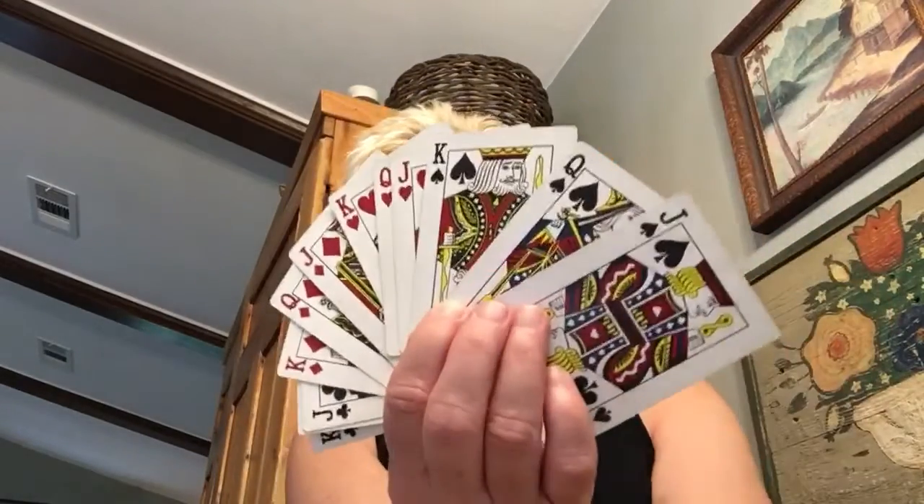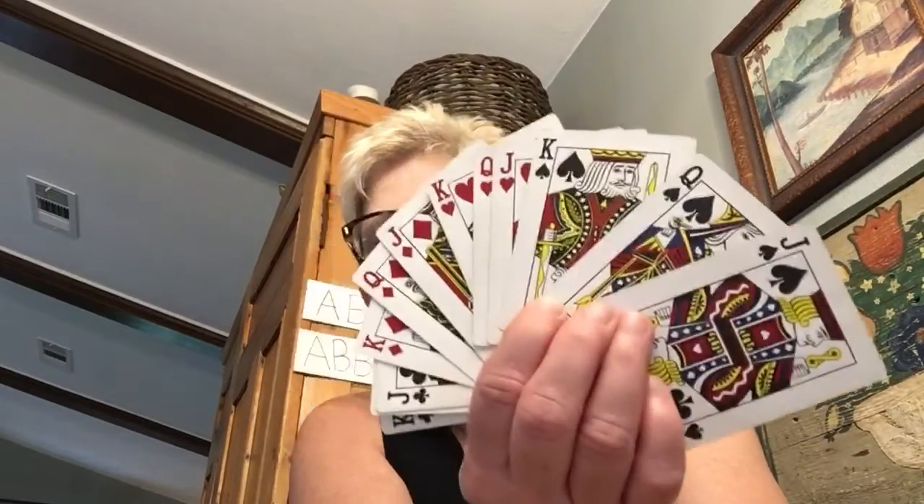There are also some cards in the suit that we're not going to talk much about today, but these are called face cards. All that means is that there are faces on these — so here's a jack, a queen, and a king. See, they have faces, but we'll talk about these another time.